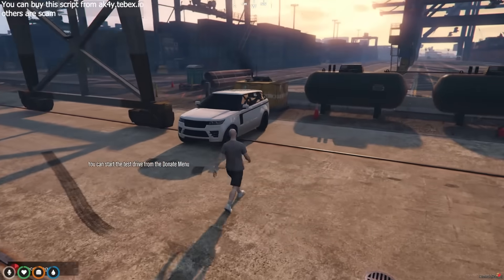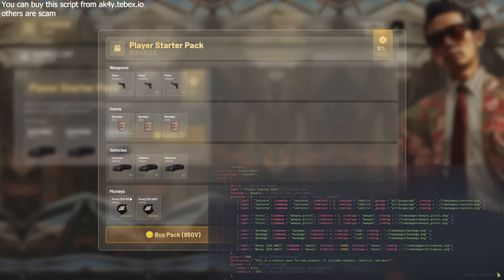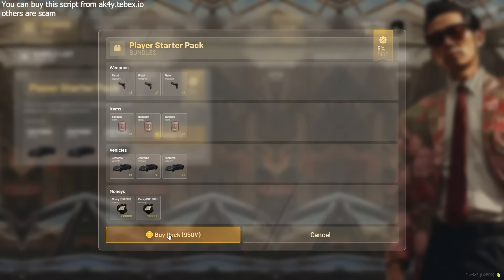If you want, you can also buy a Bundle for a better price. Packages can include vehicles, items, weapons, and money. All of these packages are created for players by server owners from the Config.